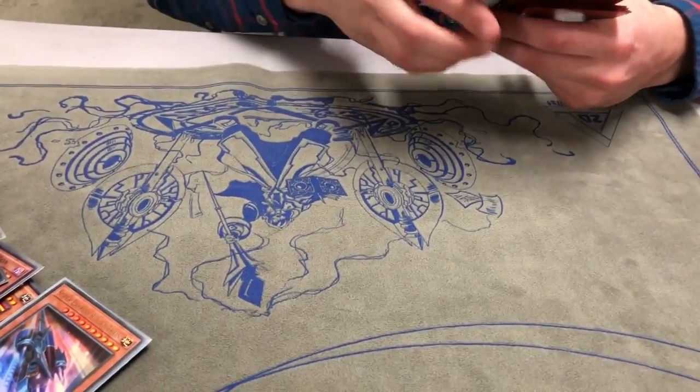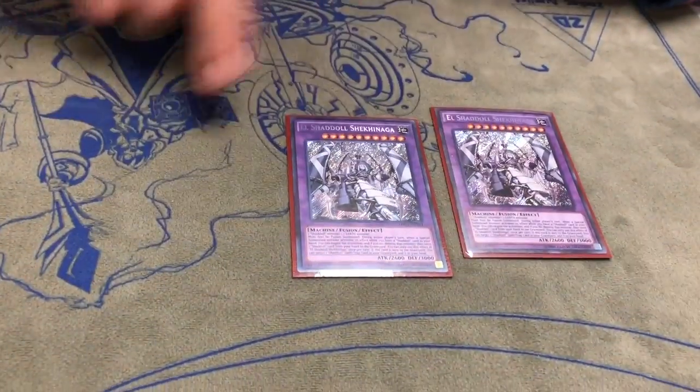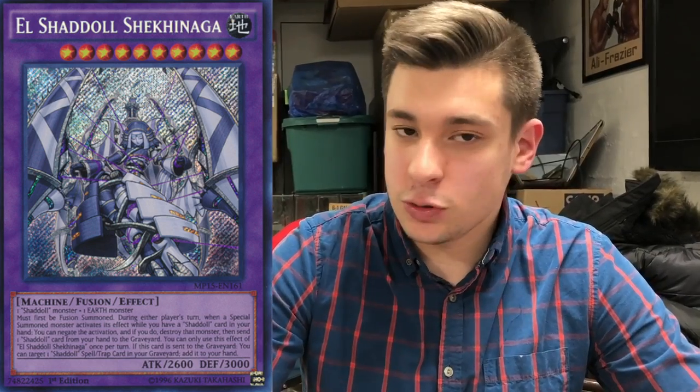Let's go into the extra deck — 40 main deck cards to see your combo pieces as consistently as possible. Two Shekinaga. You're always going to be sending Shekinaga to the graveyard, whether as a material or for a link summon, and you're going to add Shadal Fusion back to your hand. Even if it's an Xyz material, it'll still trigger. So it's good to have the two just in case.